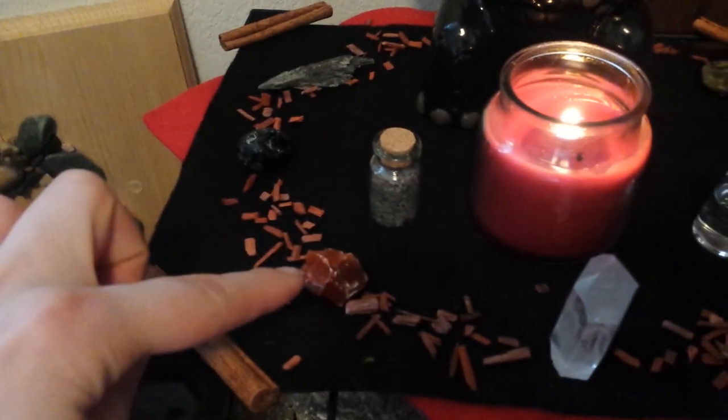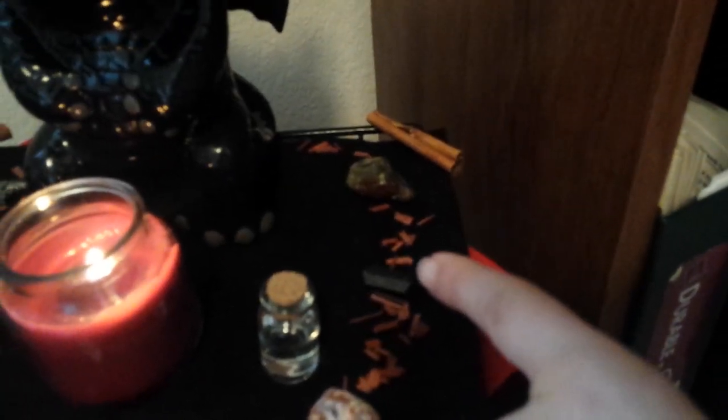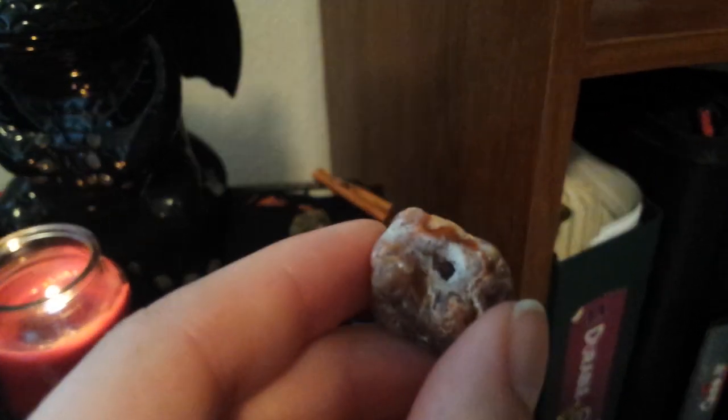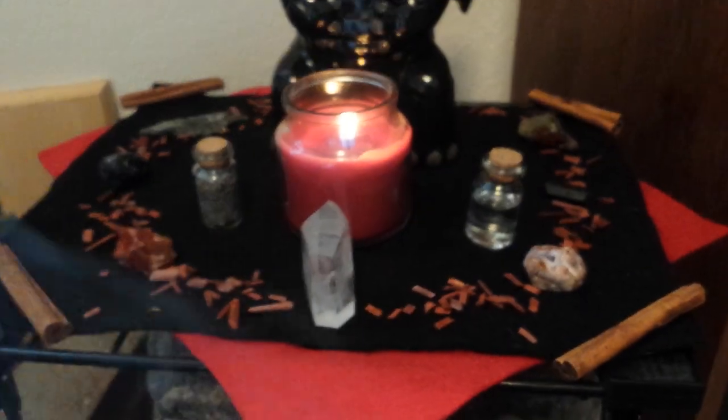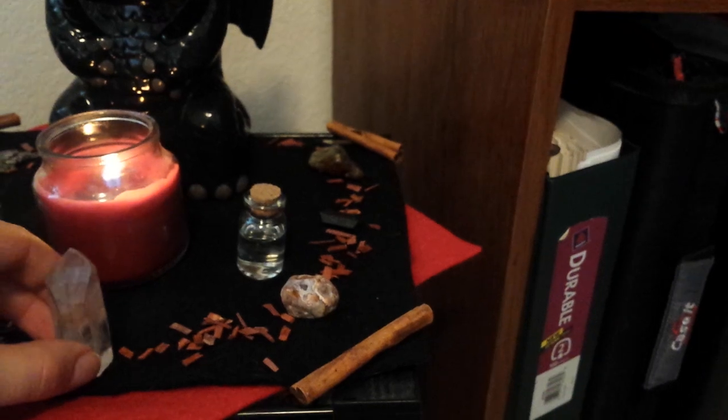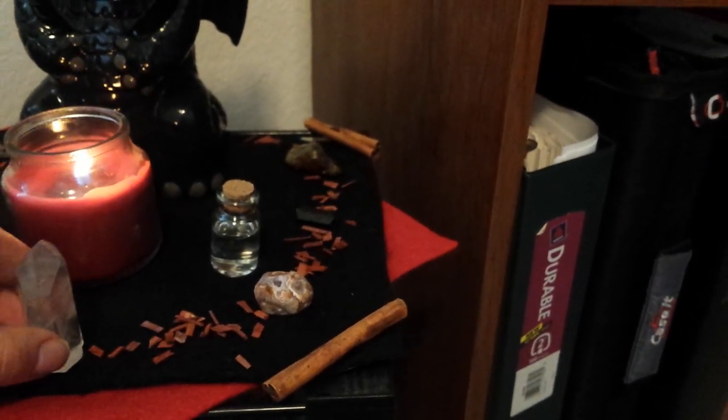We have black kyanite, an Apache tear, red calcite, a dragon stone, black tourmaline, and then a fire agate that we actually found — absolutely beautiful, you should see the sparkles on the inside of this, it's gorgeous. And then I have a quartz point in the center here just to magnify everything's energies that's on the altar.